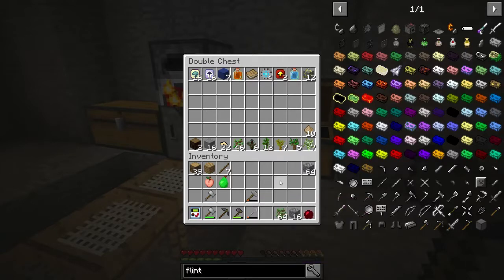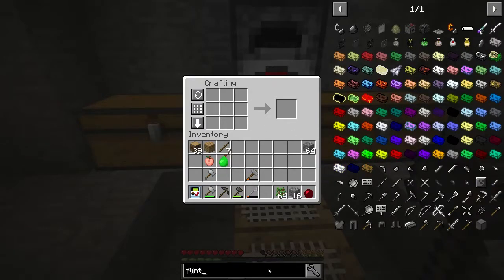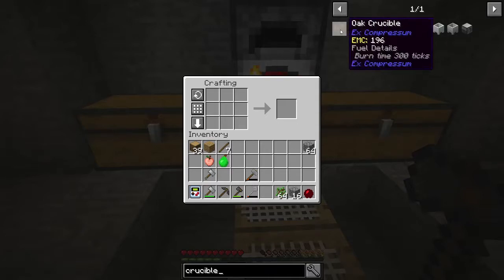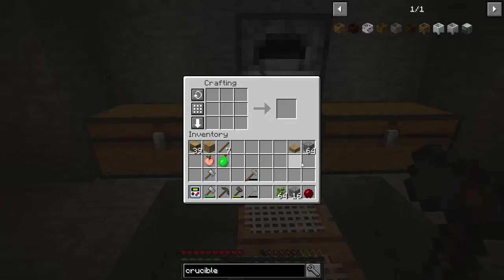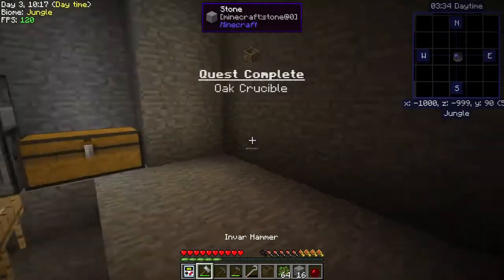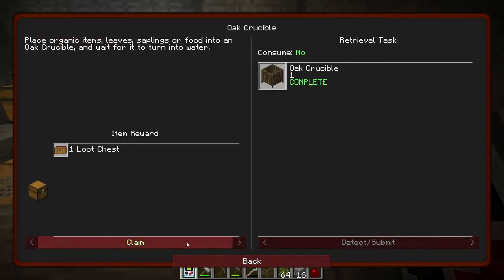Let's use that one coal to cook those apples into food. Let's kill off the rest of this wooden crook. So it looks like not only are the stone crooks more durable, that is good. We may want to make a barrel to use some of these extra saplings. No wait - we can use those to turn them into water in the wooden crucible! I think it's just wood logs and one slab. Yes, we have a slab. There we go. Oh, and that's a quest! Excellent.